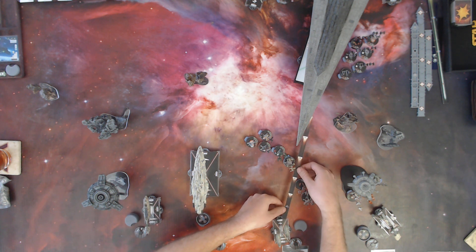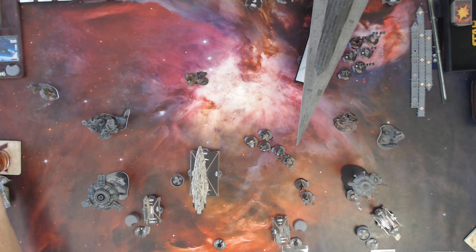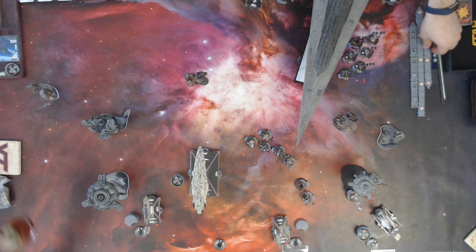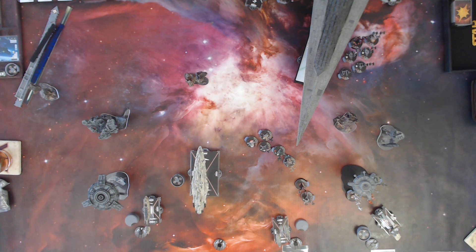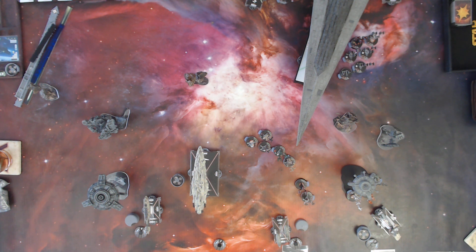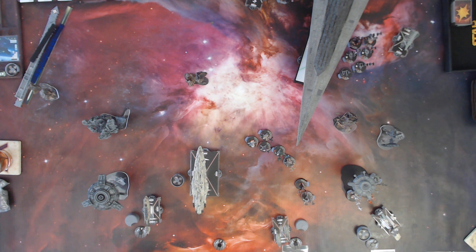You could literally do the Fighter Coordination Team and then a squadron command. If you have the flight command — the thing where you do it at the end of your movement — you could give a boost, so basically a rebel version of Squall where you give a little boost and then do a fighter command. That's pretty cool. I'm going to go ahead and activate the Raider with a navigate command. He's chilling over here — in retrospect I probably should've put him on this other side, oh well. He's going to do a little dog-like maneuver. I'll have Bright Hope with a squadron command and move Sarah just in range of that one, then two damage. I'll have a regular Y-Wing move up.